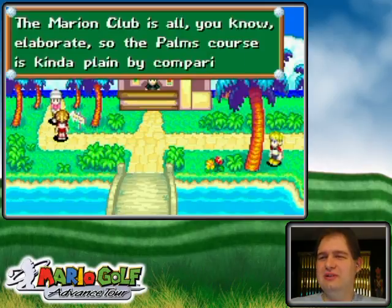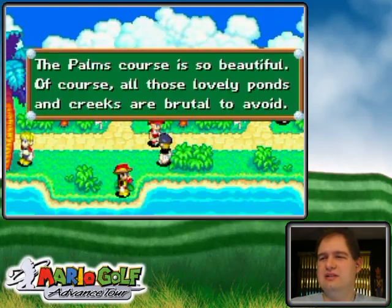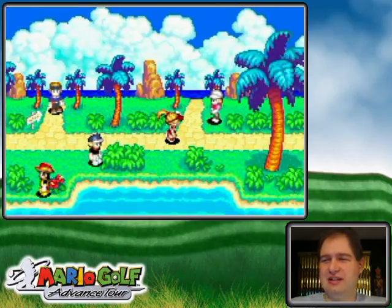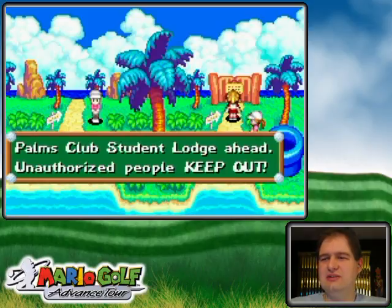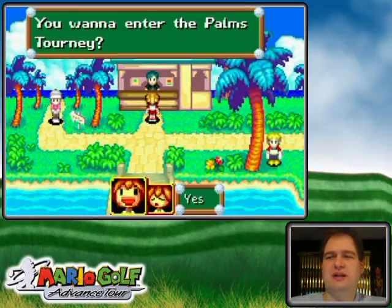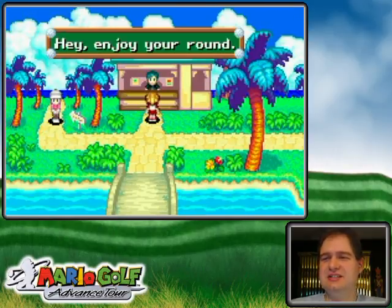The Palm Club is a new course, and as they get harder they get more character. I'm not going to fully explore this place because there's still a practice area, but notice there's no clubhouse. There's not nearly as much to explore here — no practice rounds, tournaments only. The club champs are hanging out there and there's a student lounge with a keep out sign.